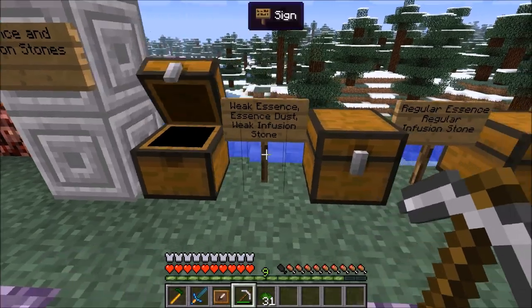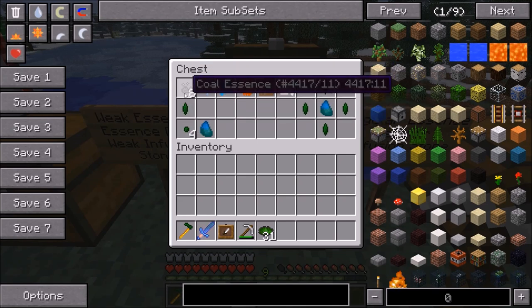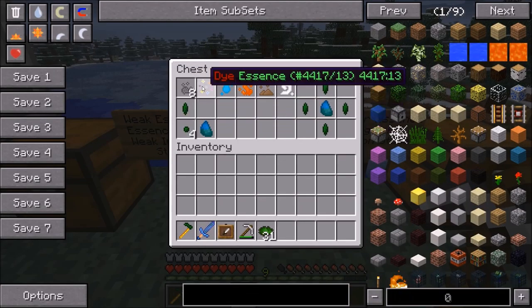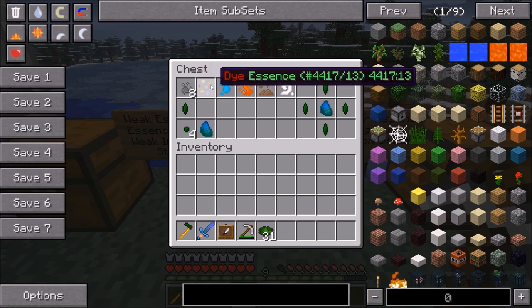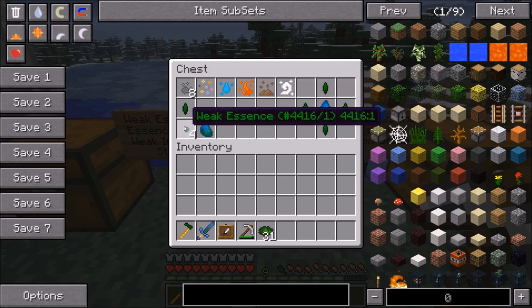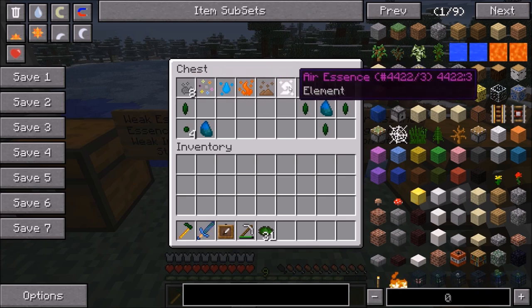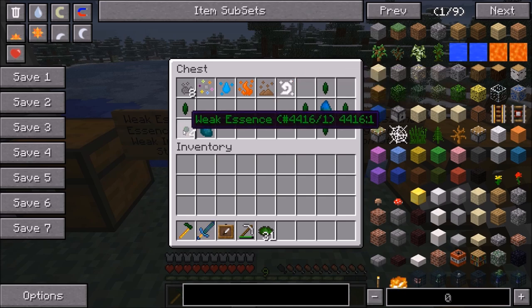After you have created your Weak Infusion Stone and got some Weak Essence, you can use the Weak Essence to infuse different elements and essences into seeds. To make Coal Seeds, for example, you need four Weak Essence, four Coal, and one pair of seeds. Coal Seeds can be used to grow Coal Essence. These six seeds shown here represent the first tier of Essence you can make out of the Weak Essence.